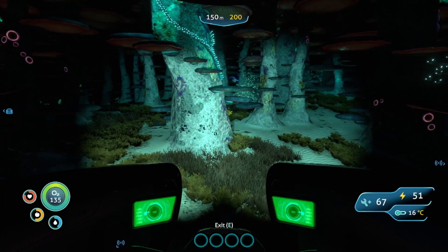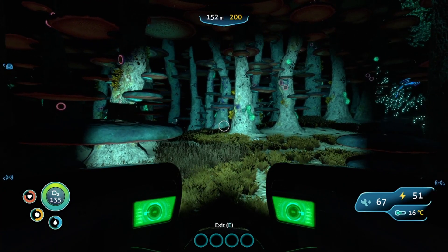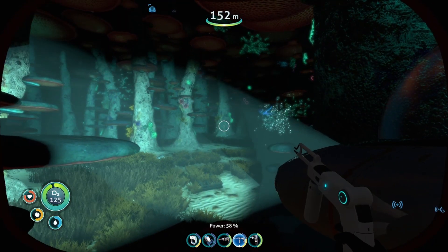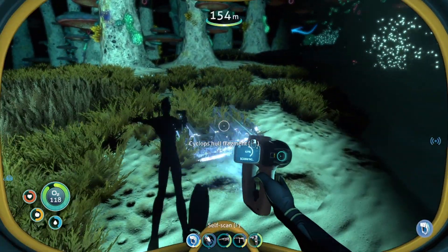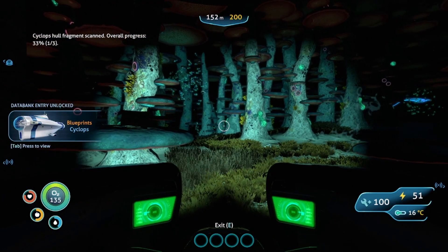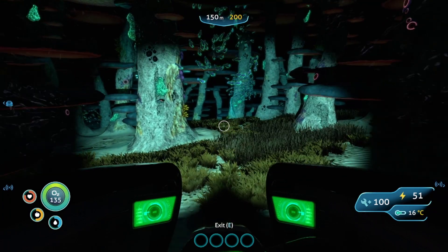This is an interesting biome. Oh my god, gives me a heart attack every time. What's that thing on the ground? Whoa, what are you? Is this something? Cyclops hull fragment. Oh, the Cyclops is a huge submarine. That's sick, I want to find more of those.